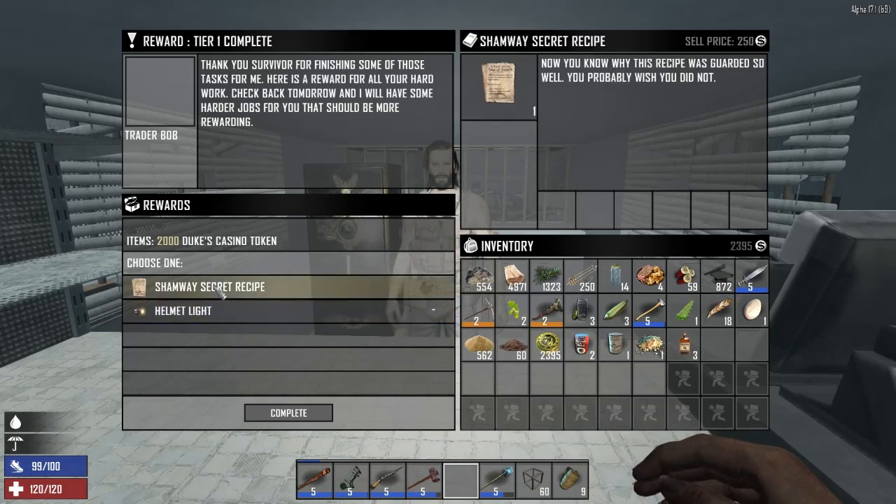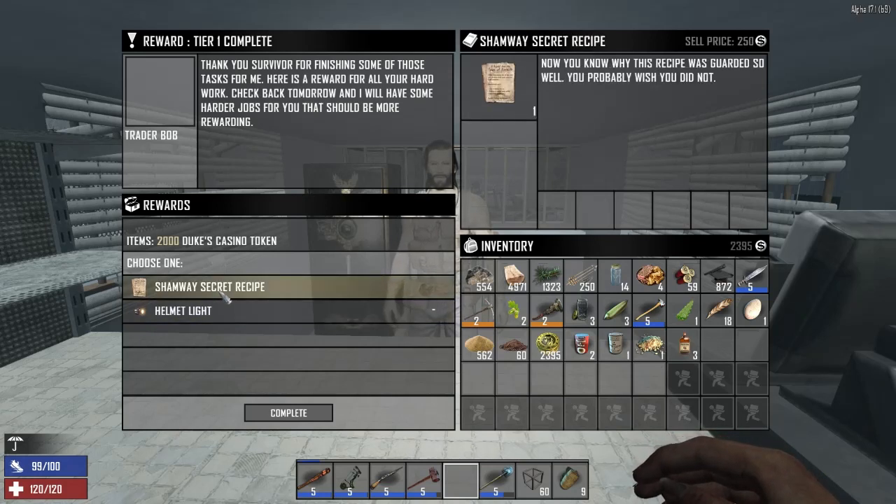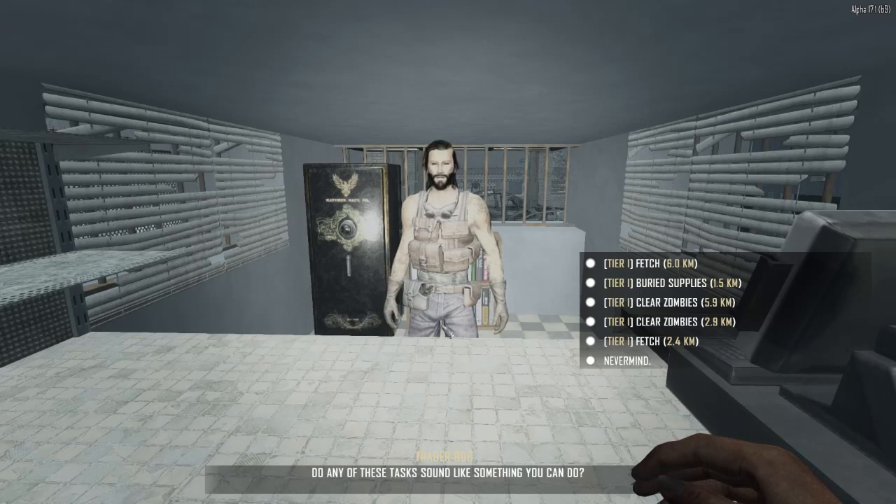I think I've taken it before and it doesn't tell you what it gives you. Maybe if you don't spec into the chef line this is useful, but I've never seen what it actually gives you. But we don't really need that — we have a schematic for a helmet light. It might be good to have a backup, but I'm gonna take the helmet light — I think it'll be more useful.